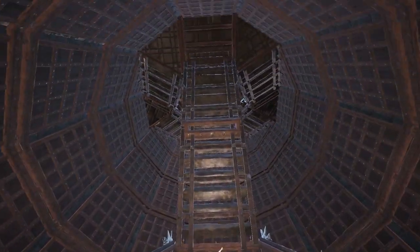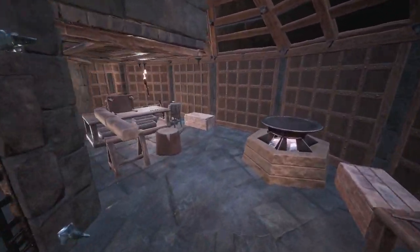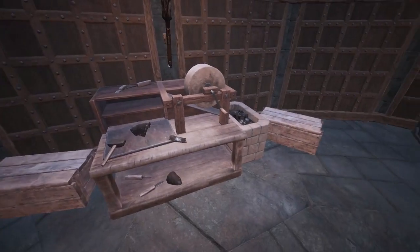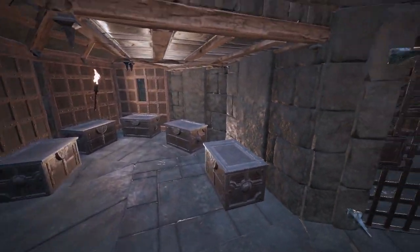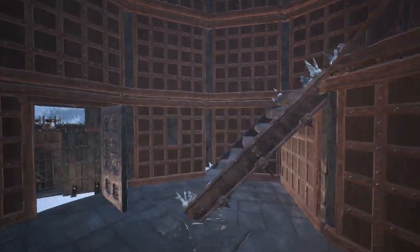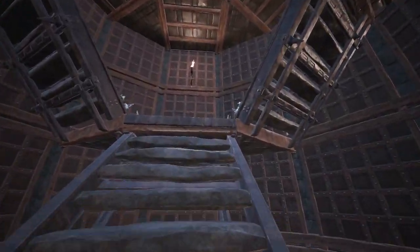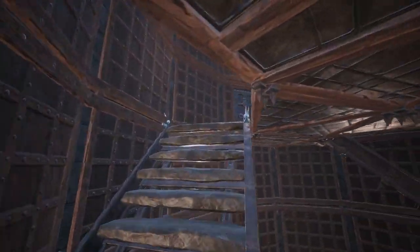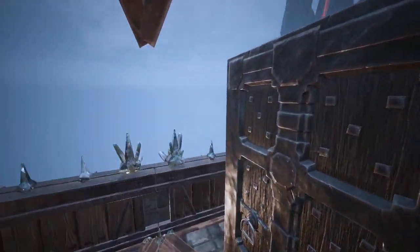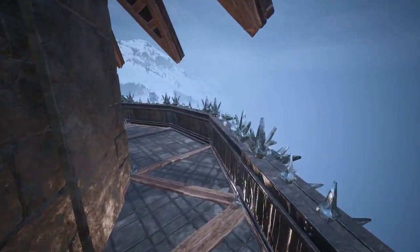Finally, we head into the tallest tower. The room at the back of the structure is another workshop, this one serving more of the repair and upkeep side of the castle, with facilities available to repair any damage or issues within the castle itself. Heading up the stairs to the top floor, we get another view of the snowy abyss below from the balcony. Heading onto the other side of the tower, we also get a nice view over the castle.